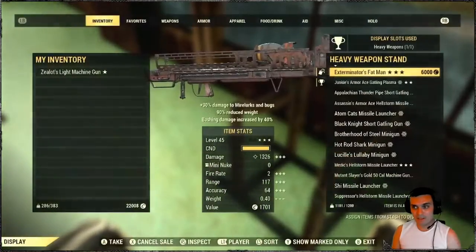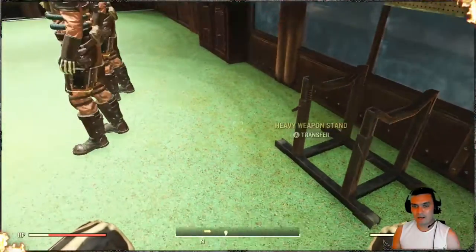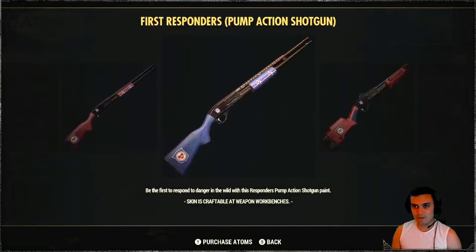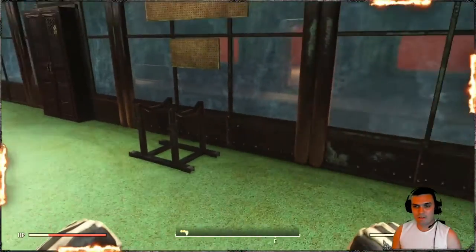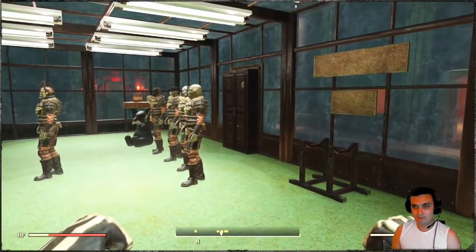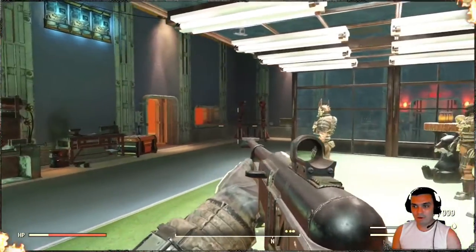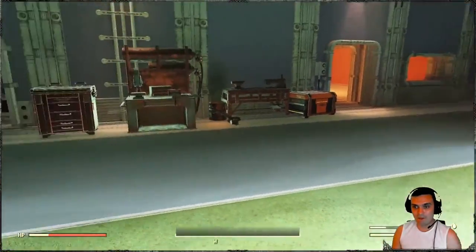The flamethrower cannot be displayed. Yesterday we had this thing on the atomic shop that cannot be displayed either. I was talking about this shotgun right here — this cannot be displayed. There are melee weapons that cannot be displayed, and a whole bunch of good looking guns, which is really a shame. Because we all want to show off the skins that we earned, so it would be really nice if that could get fixed.